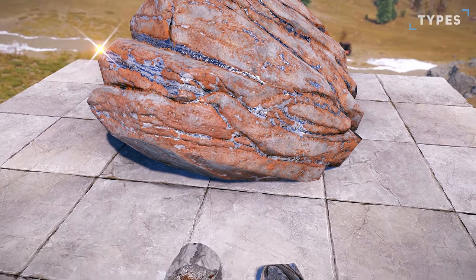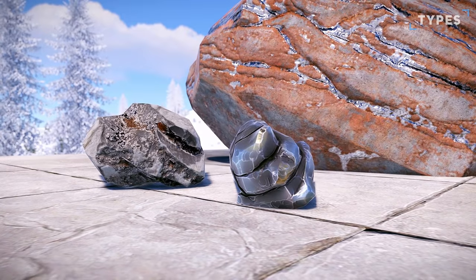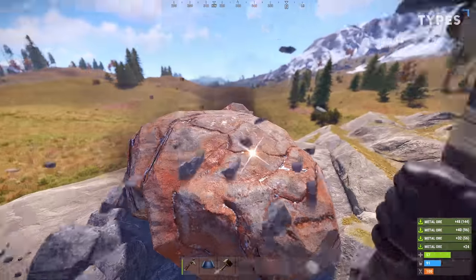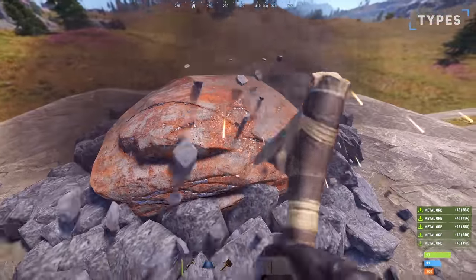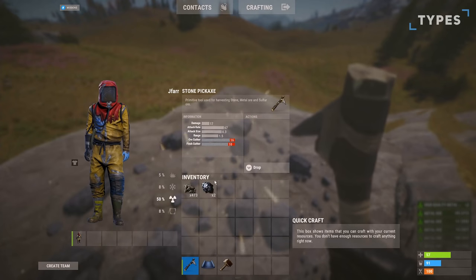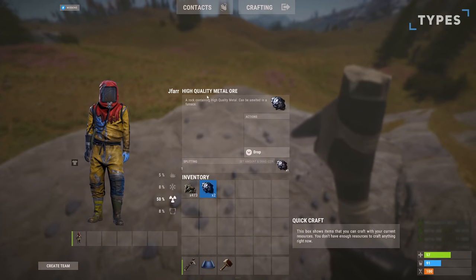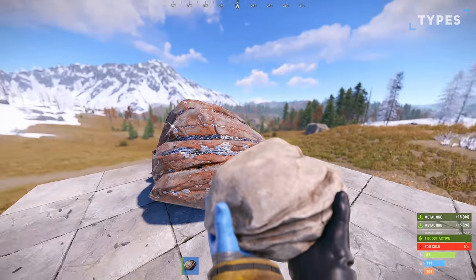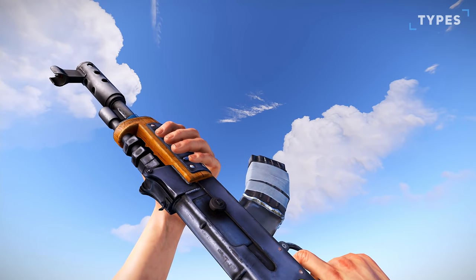The Metal Ore, unlike the others, will yield two separate resources including Metal Ore and High Quality Metal Ore. You can only collect the high quality metal with the final hit of the node, with a single rock yielding two high quality metal ores. You'll need to use a stone pick or better to acquire the high quality metal. This metal will be used within higher tier crafts and buildings.